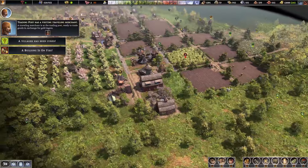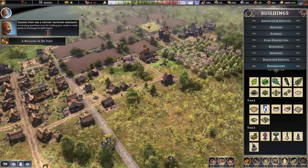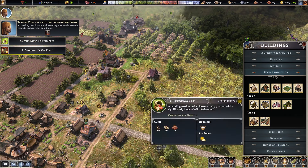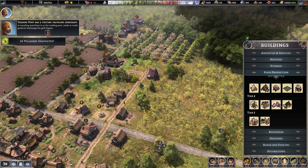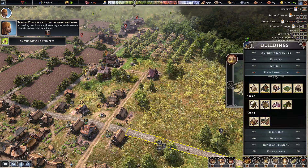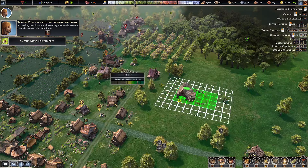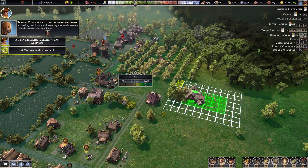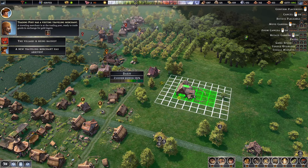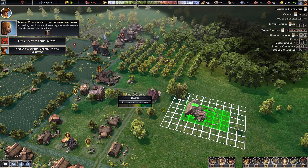This barn's almost been upgraded, I'm going to build another barn. Checking food production — yep, there's negative desirability. I wish they would show it more clearly, but there it does. There we go.